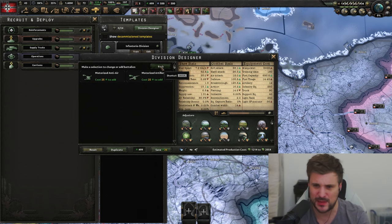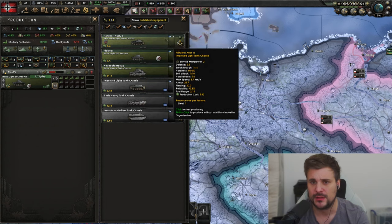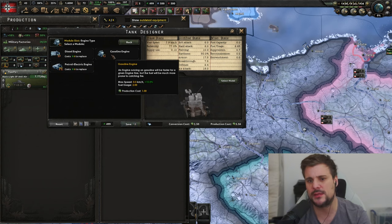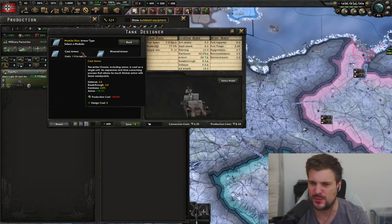Creating a new production line costs 25 XP, which I think is way too high — they need to change that. The division designer changes are a massive plus though. When you first convert something it normally has double the production output. You can see the raw production cost in the tank designer, and the conversion cost is shown separately — they're all based on the actual production value, roughly halved.